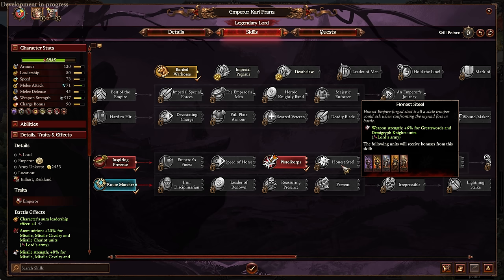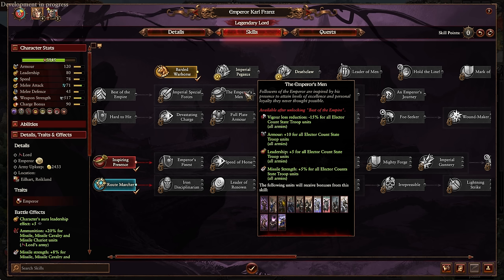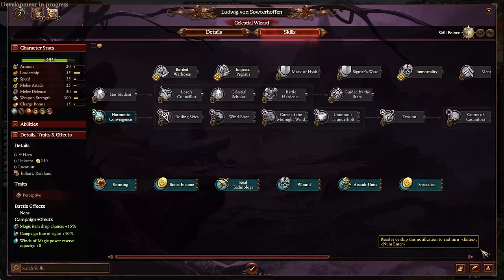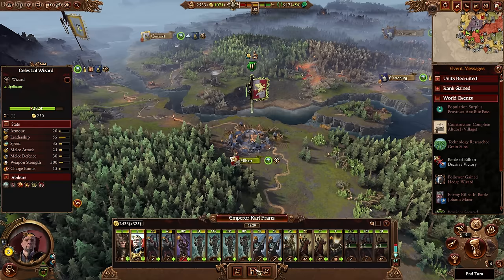Let me just remind myself which tech does which — Honest Steel, Imperial Gunnery, Imperial Special Forces, Imperial Men — that one hits pistoliers as well. Missile strength for elector count state troops. We have ways to get some solid improvements done to our pistoliers and make them substantially stronger. There's an unassigned skill point for Ludwig, our celestial wizard — let's do Harmonic Convergence to start opening up. Wind Blast and Curse the Midnight Wind are both very useful spells.